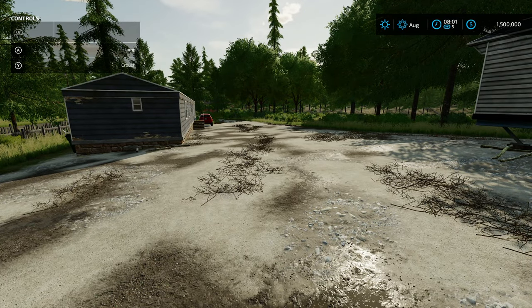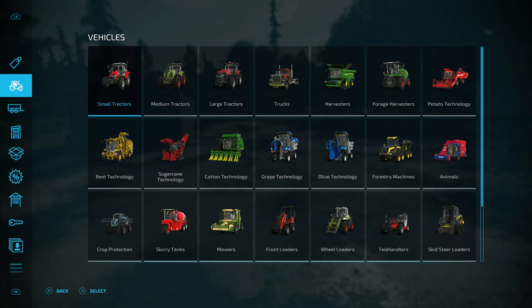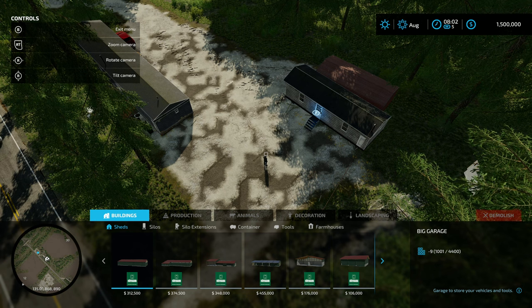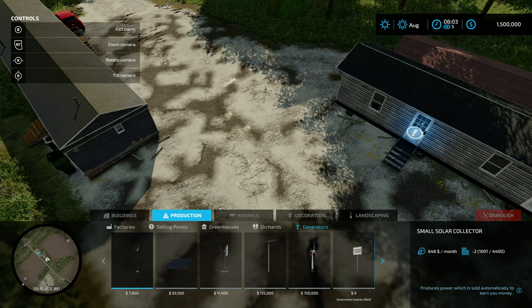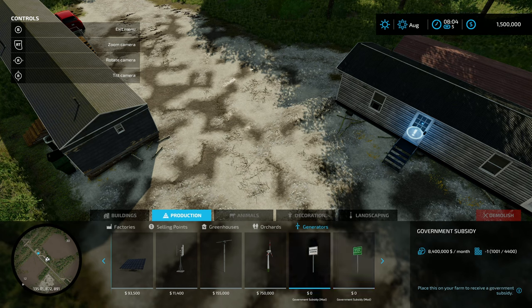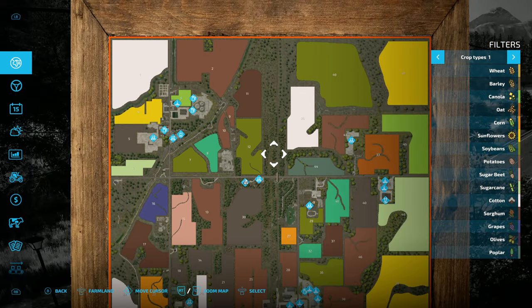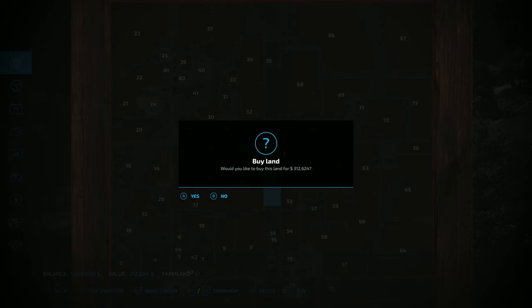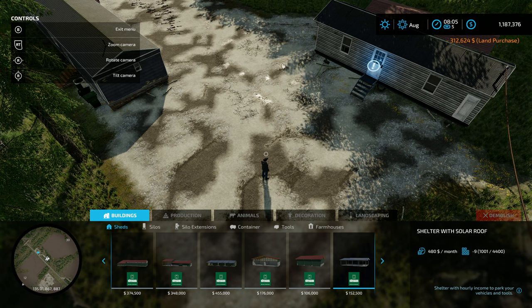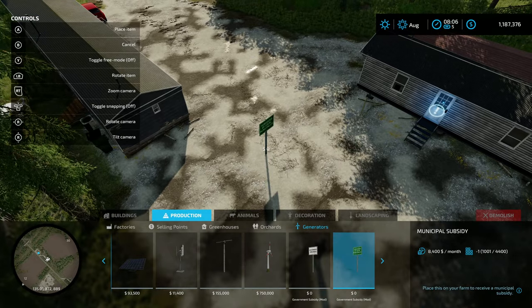There are two ways to get into the build menu: hold LB and push the options/menu button on Xbox, or L1 with the touchpad on PlayStation. Go to your shop menu, then construction. To find these signs go to production, then generators — there are two of them. One gives 8,400 per month and another gives 8.4 million a month. They are one slot each. You need to own the land first, so buy the land before placing them.